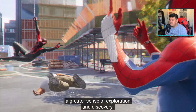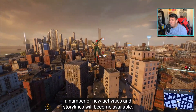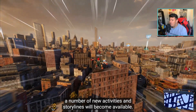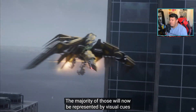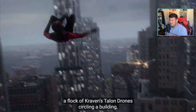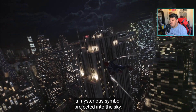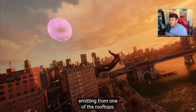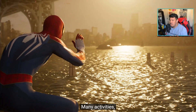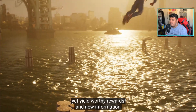"This time around it was equally important to provide a greater sense of exploration and discovery. As you progress through the main story, a number of new activities and storylines will become available. The majority of those will now be represented by visual cues in the world that grab your attention, such as a flock of Kraven's talons circling a building, a mysterious symbol projected into the sky, or even an unfamiliar spider-bot ping emitting from one of the rooftops."